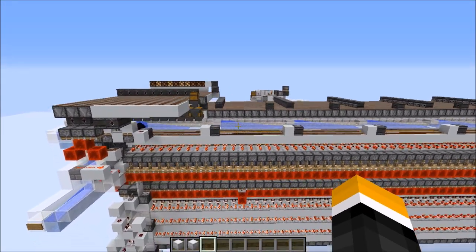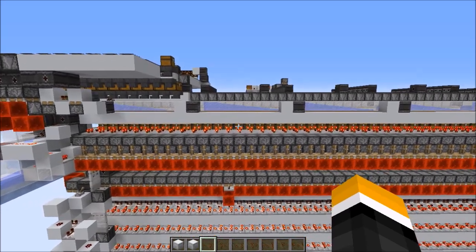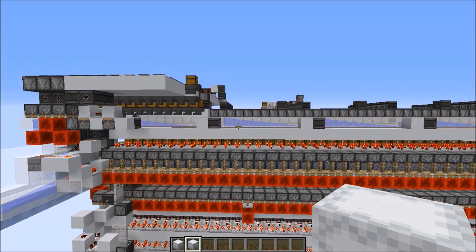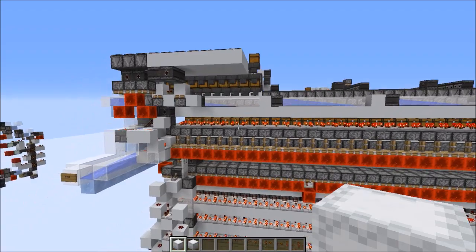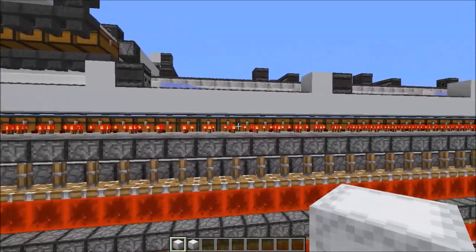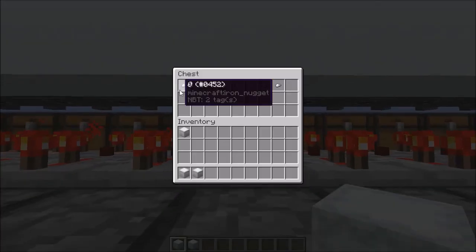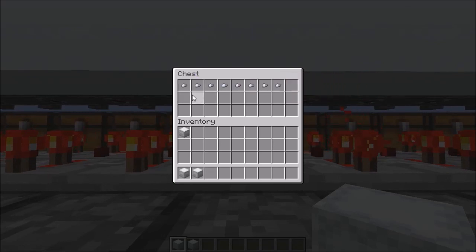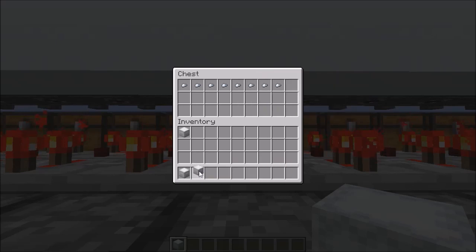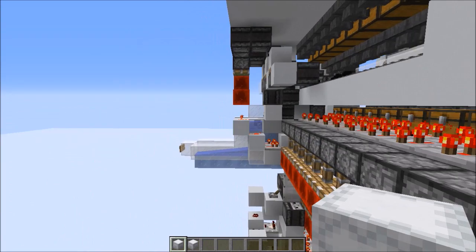I also want to go into a bit more depth about the temporary storage, because this is actually quite an interesting data structure. Its goal is to hold a single shulker box per item type until a second box of that item type comes in, at which point it should send both to the merger. The way the boxes are stored is that we have a whole bunch of chests over here, one per slice. Inside these chests, we have eight items because there are eight item types per slice. These are just temporary items — they will be gradually replaced by shulker boxes as we add more and more boxes to the temp storage. If there is a box instead of the temporary item, then that box will be replaced by a new temporary item, and both boxes will be sent to the merger.